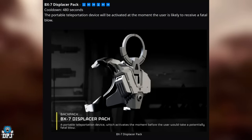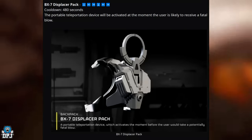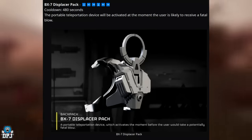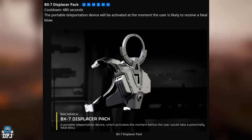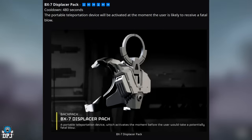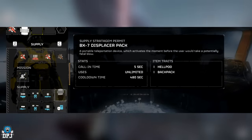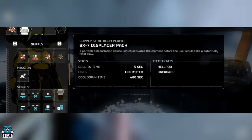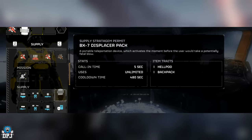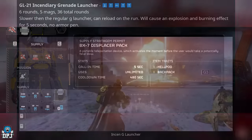Next up is the BX-7 Displacer Pack, which we've seen leaks on for a long time — I believe it was also in Helldivers 1. It's described as a portable teleportation device that activates the moment before the user would take a potentially fatal blow, essentially teleporting you out of danger. Call-in time is five seconds, uses are unlimited, and the cooldown is 480 seconds — very useful on harder difficulties.